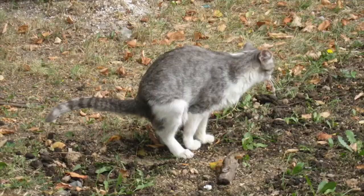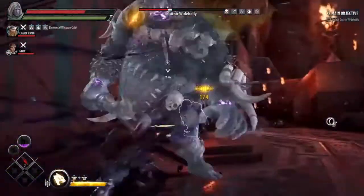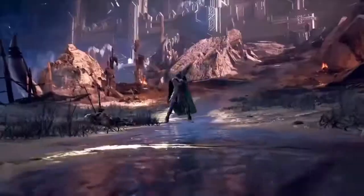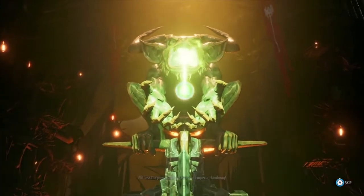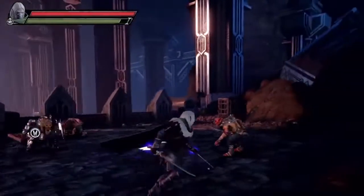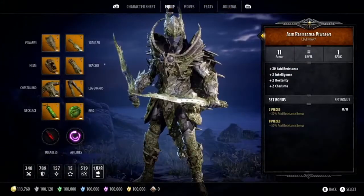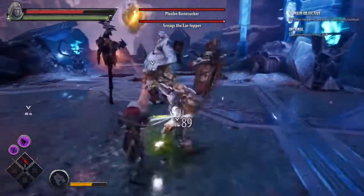A few things did annoy me. If you're fighting an enemy next to a ledge, they'll be magically prevented from falling off by an invisible wall. But you just keep pressing forward as you swing your weapon and eventually fall off the ledge yourself. Falling doesn't kill you, but it's still frustrating. The readability of the bigger, more chaotic battles can be poor too, with so much going on and so much clutter on screen that you can lose track of what you're fighting, or miss otherwise clearly telegraphed attacks.